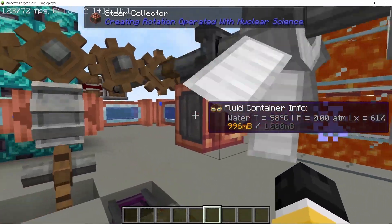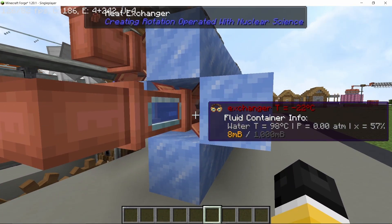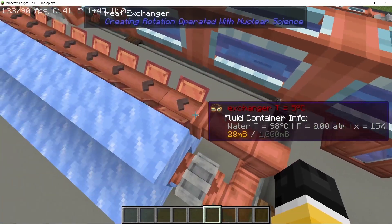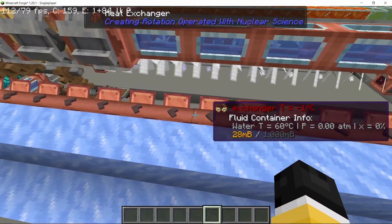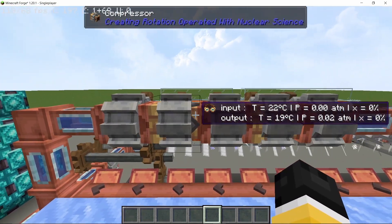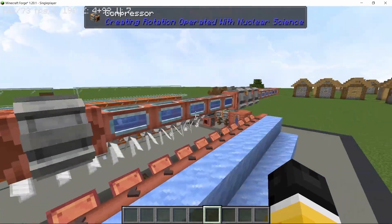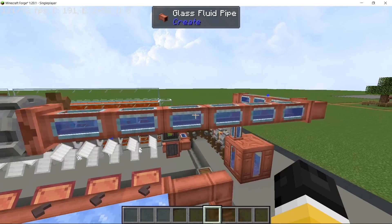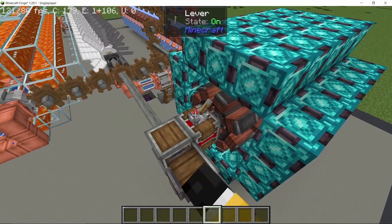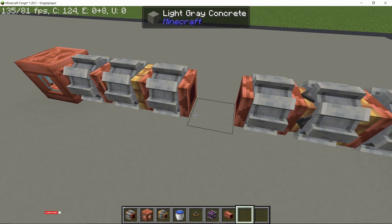At the very end, all the vapor is collected with a 61% dryness factor and condensed through another two-stage heat exchanger setup. Moving into the second stage, the temperature drops and pressure reaches zero atmospheres. The condensed water is then pressurized using a three-stage compressor back to one atmospheric pressure at 20°C — a fully closed loop that runs constantly and can produce roughly 10,000 FE per tick.